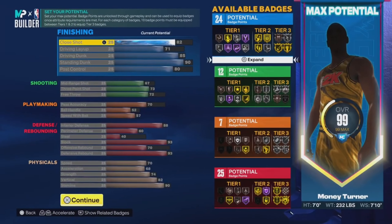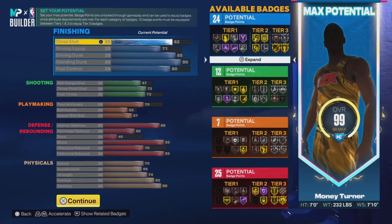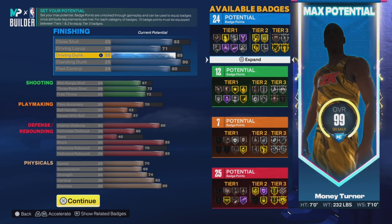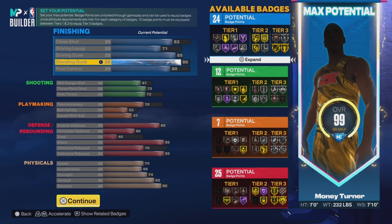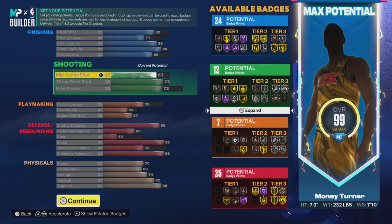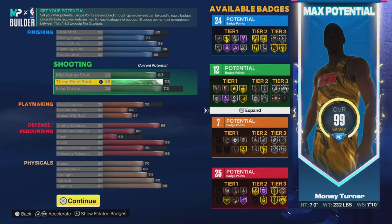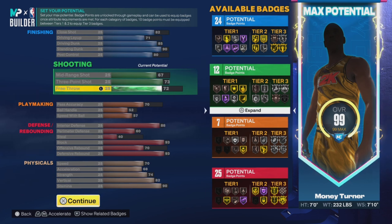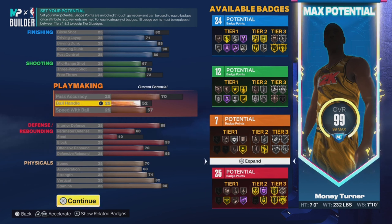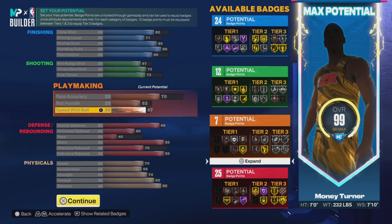You get close shot at 82, driving layup 71 — that's all you need. Driver dunk 85, standing dunk 90, post control — you need it if you're a center. Mid-range shot 67, three-point 73 — that's all you need, a 73, and I'm still greening. Pass accuracy 70, ball handle — no, you don't need ball handle as a center, you don't need speed with ball as a center.